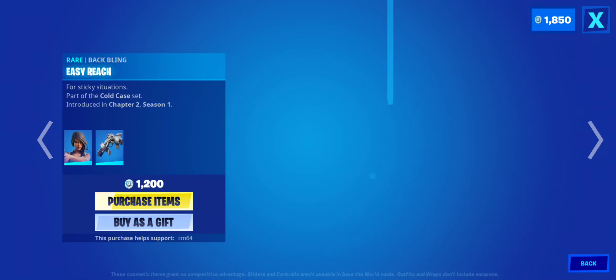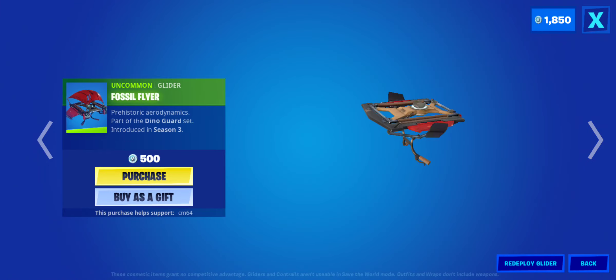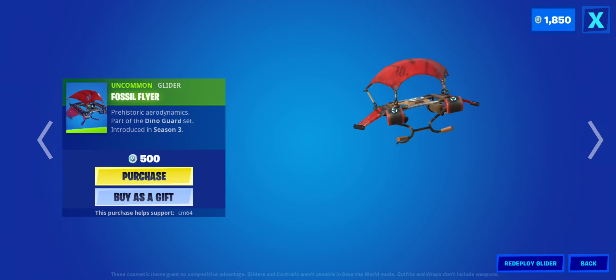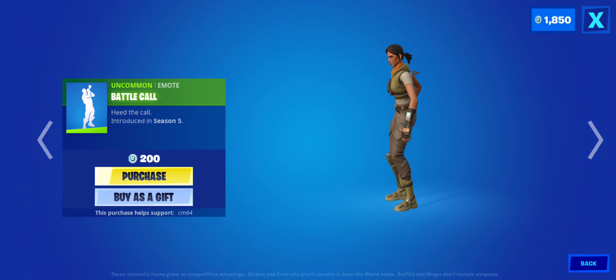We have the Flatfoot Skin, the Batmling Easy Reach. We have the Cypher Skin. We have the Default Pickaxe — I feel like this is going to be the Pickaxe from Command. The Fossil Flyer, which is a very rare glider. If I am not mistaken, the Megapontane Emote and the Battle Call.